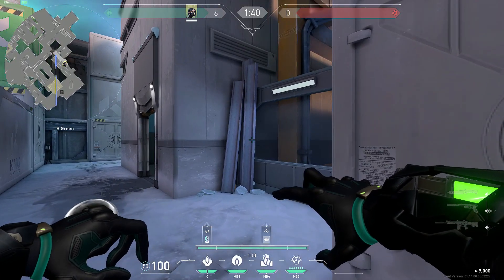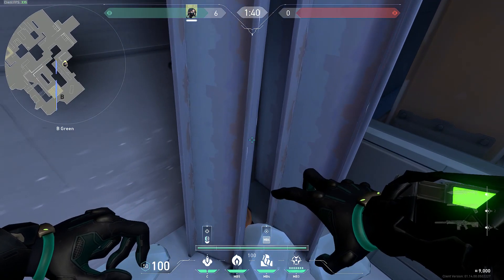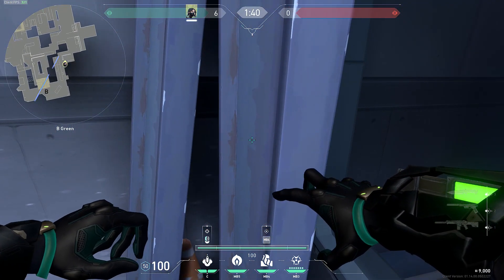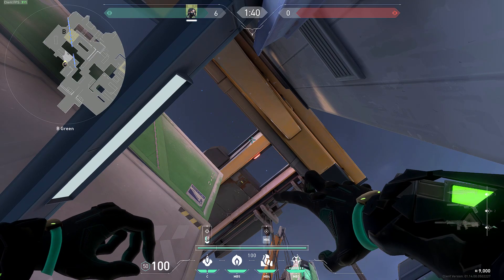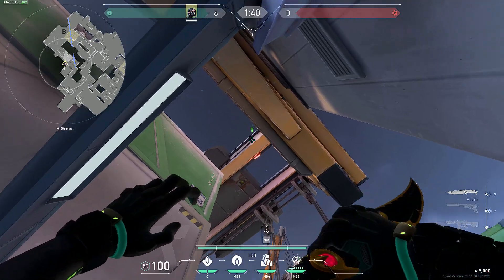For the B default molly, come into the cubby of B main. It's really important that you line yourself up against the wall and the pipes and not just in the middle of the pipes because that'll mess up the lineup. Make sure you come against the glass wall and then against the pipes as well. Bring your crosshair to the end of this black line along this orange bar and then raise it up to the white. After that, do a jump shoot.